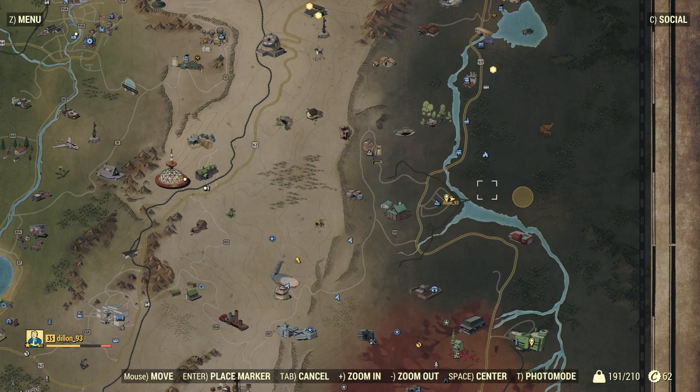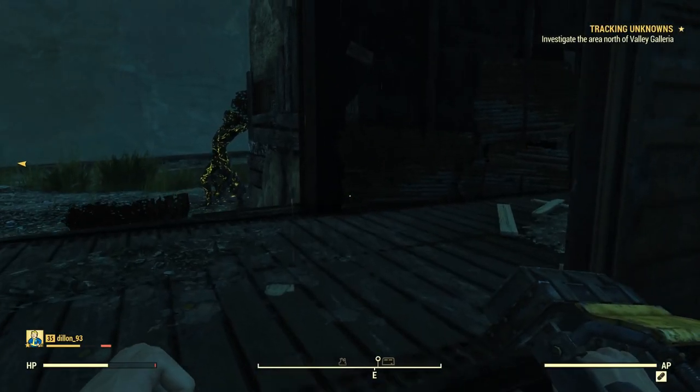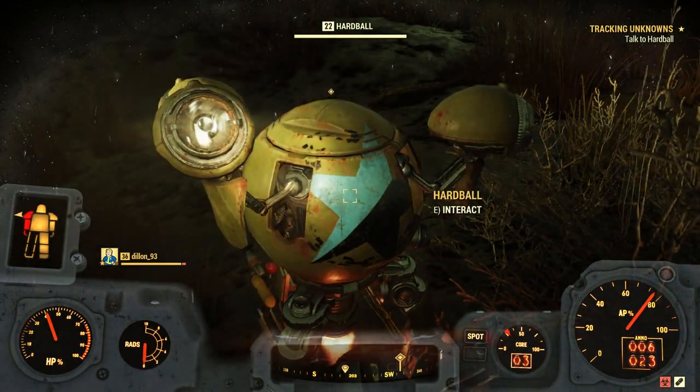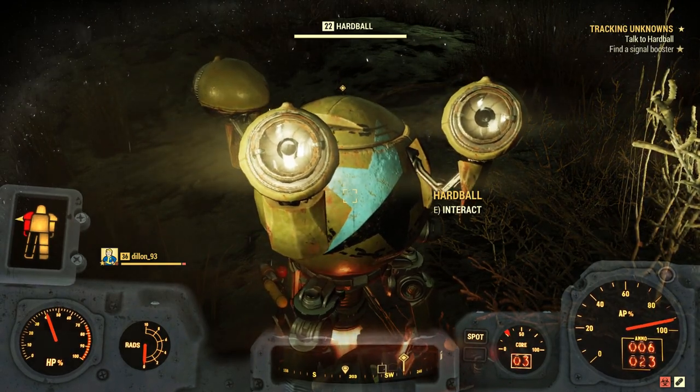Once you have the quest, it will tell you to investigate an area on the map — you can see exactly where that is here. When you get to that location, you're looking for a Mr. Handy robot known as Hardball. I'll show you the exact location of him right now, as it is one of those circle-based quests where you have to look around a little bit. Once you've found him and spoken to him, he will tell you to find a signal booster.